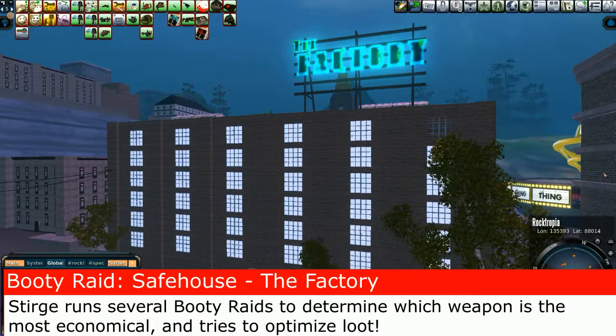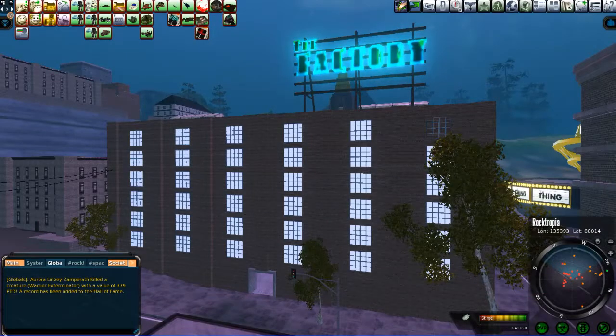Hey folks, Sturge here, back on planet Rocktropia. Just flew in a couple of days ago with my newly acquired adjusted Bukin spare rifle. It's a delight to have. I came here to finish up this video showing how some of the weapons stack up against one another and their economy in the booty raids here at the Safe House, the Factory, right across from the Billy Bar.